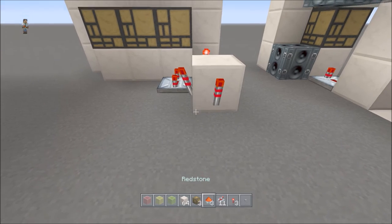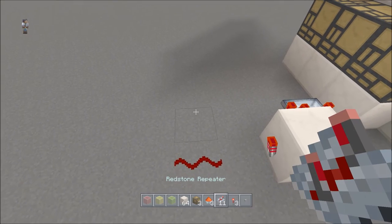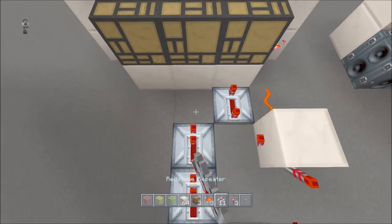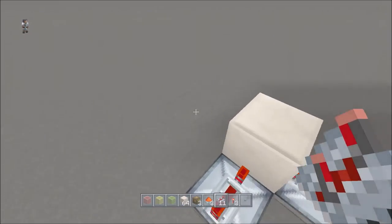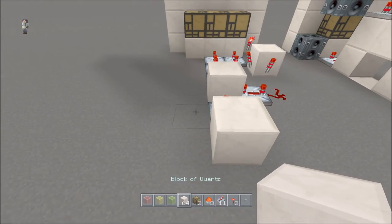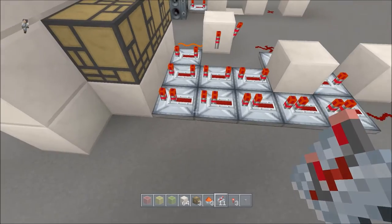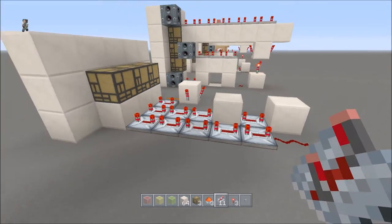Coming out of this side you're going to put another torch with a piece of redstone dust. Put a repeater set to full delay with a block in front of that, then do one, two, three repeaters all set to full delay. Then on this side of the block we're going to have a repeater set to full delay with another block, a piece of redstone dust on the side, then do one, two, three, four, five repeaters all set to full delay leading right into that last one.